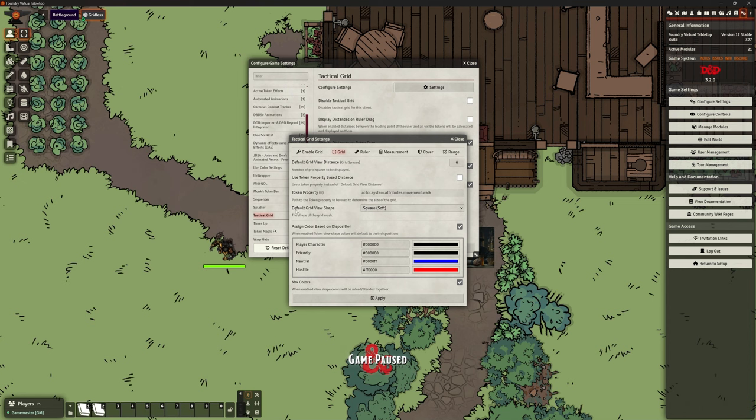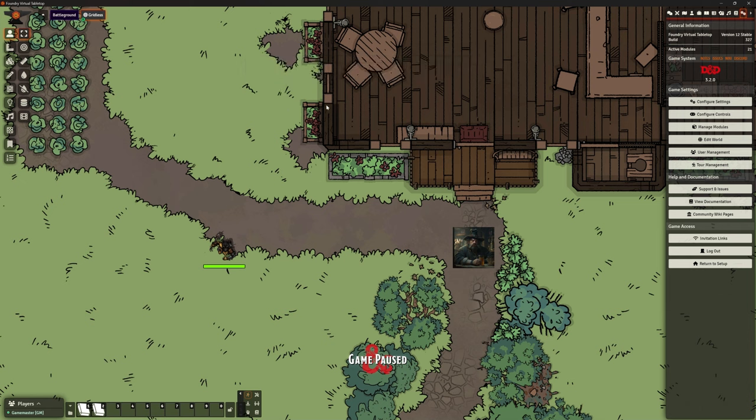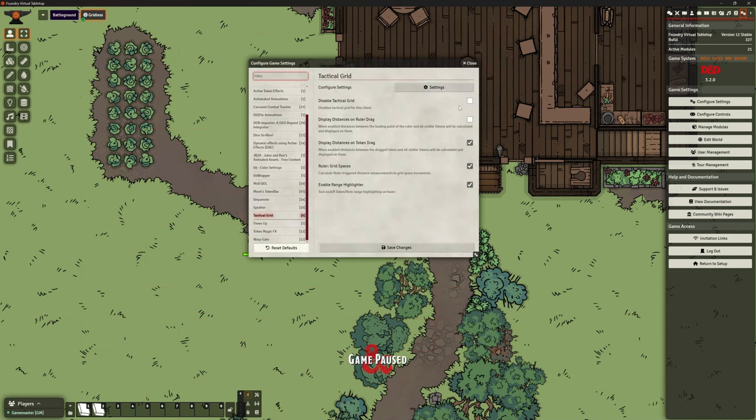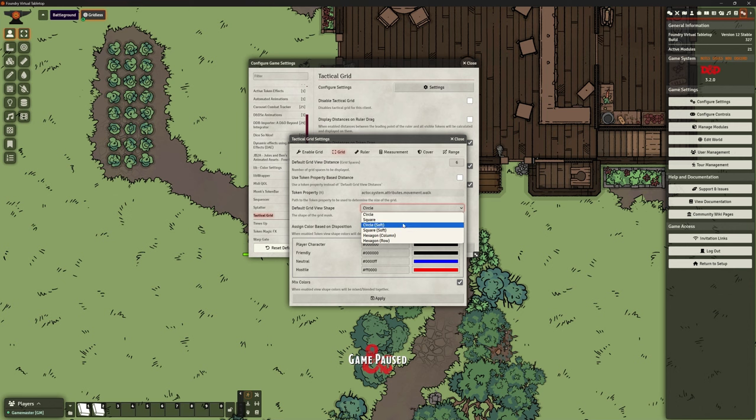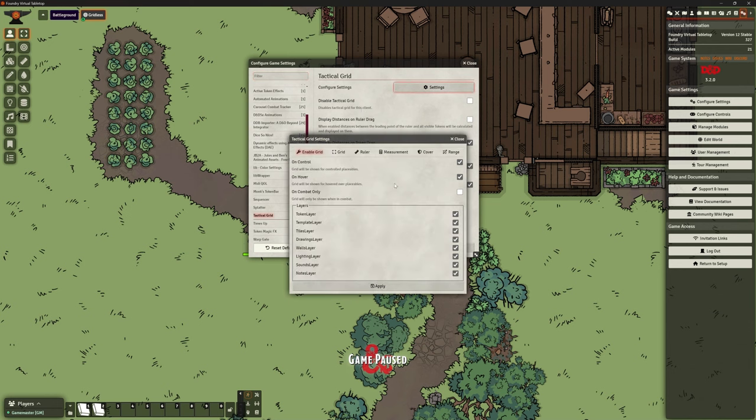We can change the default grid shape. Mine happens to be on soft square, but I can change it to circle. You can see it's cutting those corners off — it's not full squares. You can change the shape to whatever works for you: soft edges, hard edges, whichever. And here is where you can change those colours. Let's put Soryman's friendly tokens back to green. Enemies by default are red, friendlies green, and neutrals blue, but you can change them however you like.